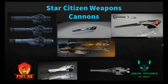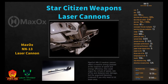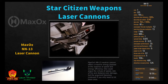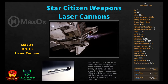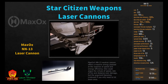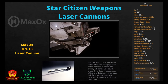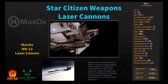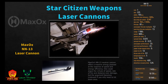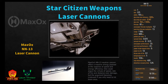Let's hop in with the first laser cannon. This is the Max Ox NN-13 laser cannon — technically a neutron cannon but it's in the laser cannon category. The Max Ox NN-13 neutron cannon offers a massive energy payload at the expense of speed and energy efficiency. One could argue the virtues of speed, rate of fire, and distance over damage, but the argument becomes irrelevant if you only need to hit them once.